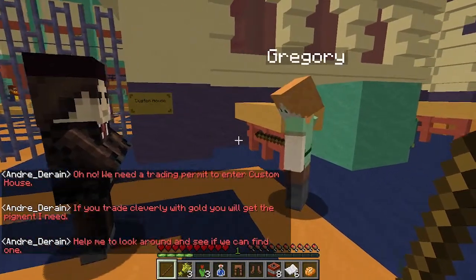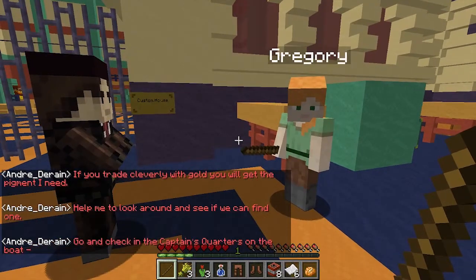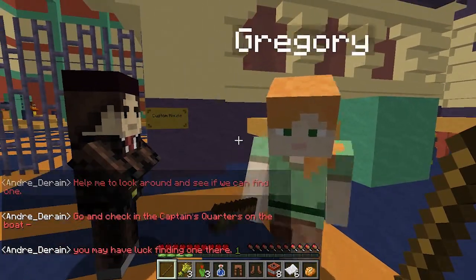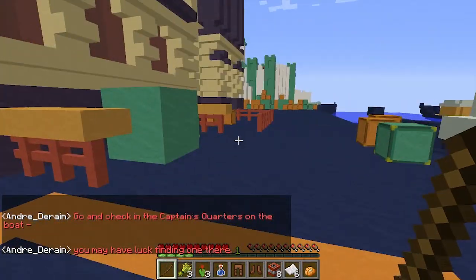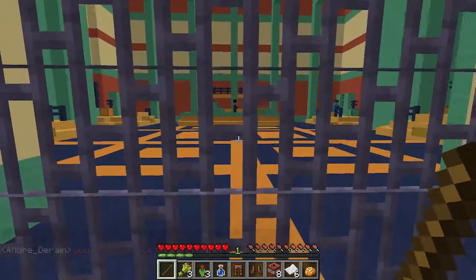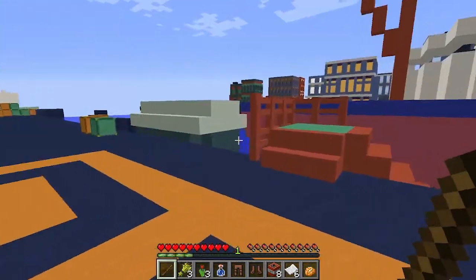We trade cleverly for gold and you will get the pigment I need. Help me look around and see if we can find one. Go and check in the captain's quarters on the boat - you may have luck finding one there. So we're supposed to go to the custom house. I don't think we're supposed to go in there yet - we're supposed to go on the boat.